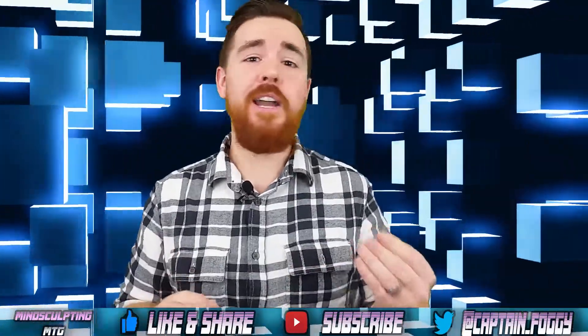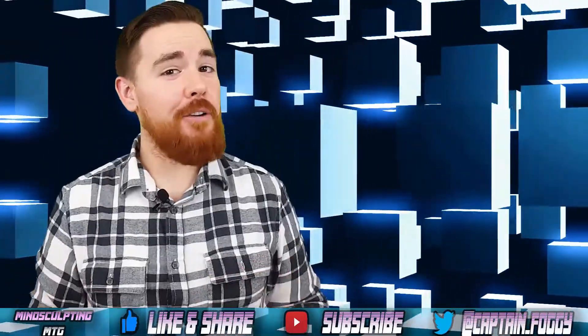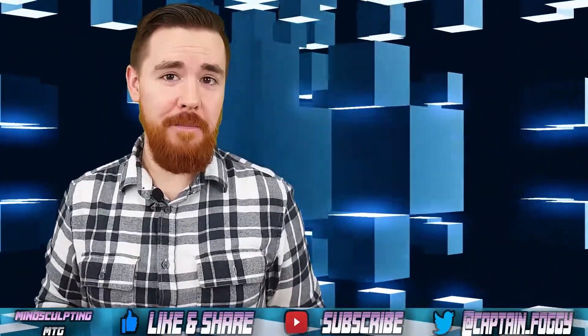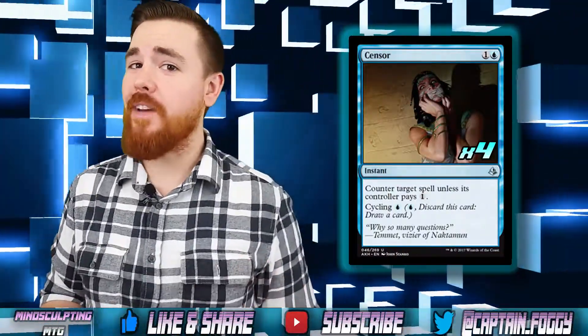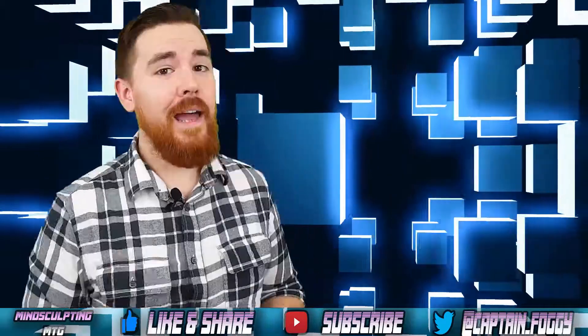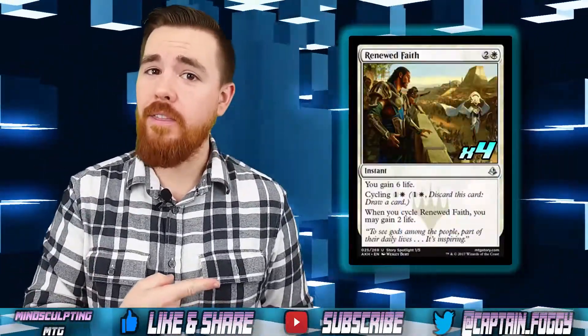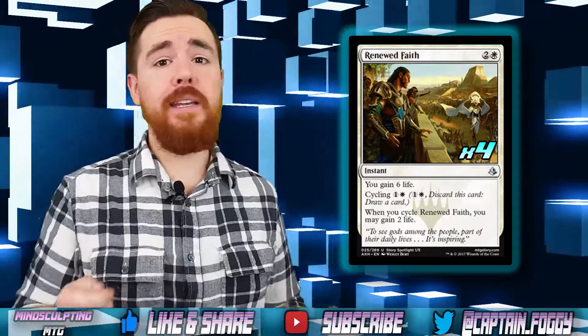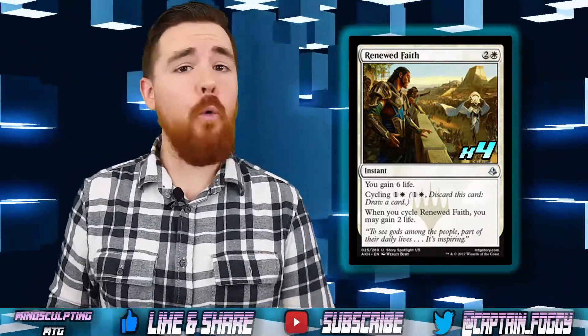But we can't succeed without a great selection of cycling cards. We have to have counter spells to thwart our opponent's game plan. Four Censor help us disrupt our opponent's early plays while netting us card advantage in conjunction with our strategy. We also need life gain if we hope to survive, so let's play four Renewed Faith. When we cycle Renewed Faith, we can gain two life; otherwise, if we cast it, we can gain six. While playing this deck, you have to use your instincts to know when the time is right to cycle it or to cast it.